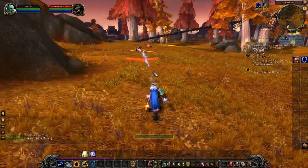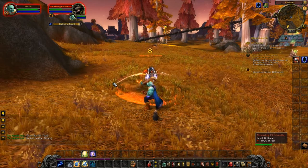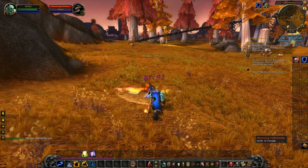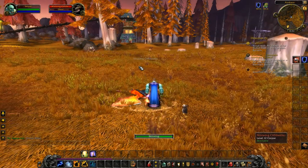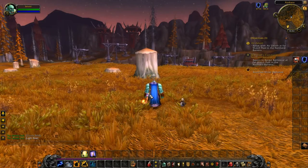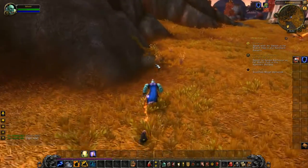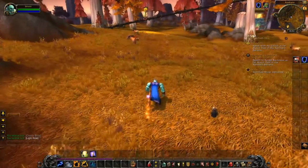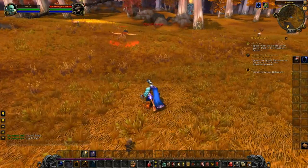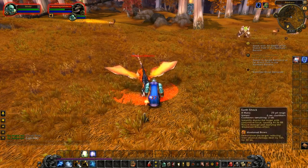Now you just click one of three specializations, and at level 10 you get your spell. Then you wait until level 26 and you'll automatically get earth shield — you don't put points into the tree anymore, it's just given to you. Same with spells: it used to be every level or two you had to run back to your class trainer, like the shaman trainer in Orgrimmar, and pay them to train you. Now the spells just show up in your spell slot automatically.